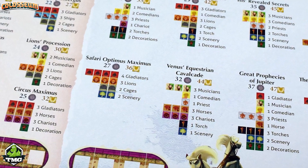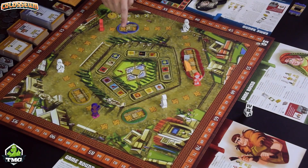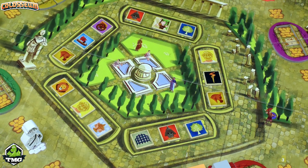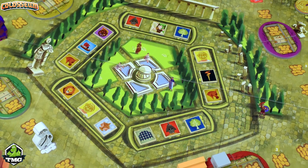In turn order each player does one of those investments, and then we get into the meat and potatoes of the game — the auction portion. Starting with the first player, they point at one of the five segments in the center of the board and say they want to bid at least eight dollars for those three tiles. In turn order, players can up that bid or simply pass.